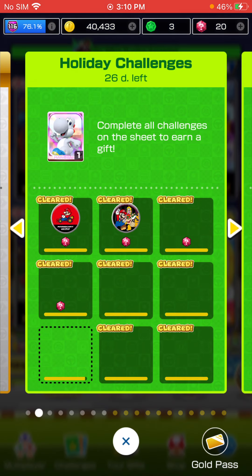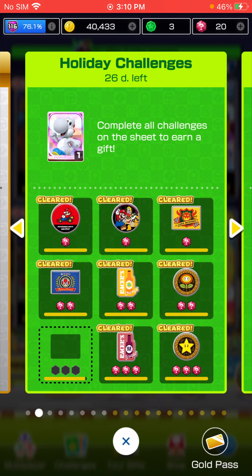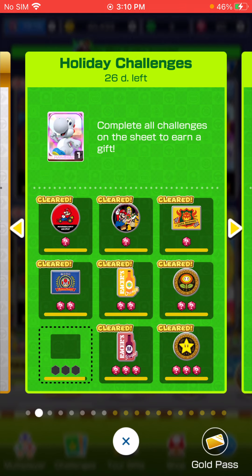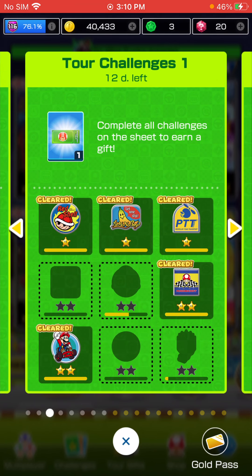Let's look at the challenges — what is in Premium Challenges? It's the Manta Glider, King Boo, Blue Royale, and a High End Driver Ticket. Holiday Challenges: we just need two more multiplayer races and we are good to go to grab White Yoshi. Just didn't have enough time last tour to finish that — I was really close but came up short.